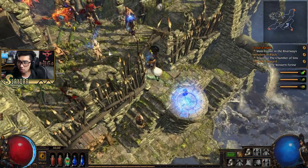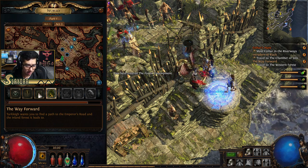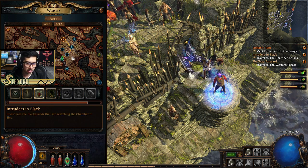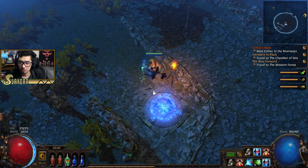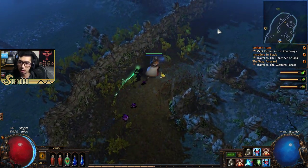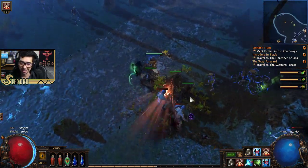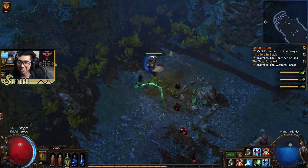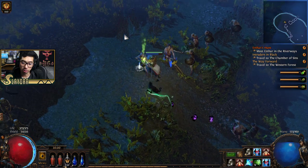Our quest is to travel to the Chamber of Sins. You can click on any of these quests and you'll see the path created for you. Since we already have the waypoint from Crossroads earlier, we'll load in over here and get there a little bit faster. On the mini-map, sometimes it will point you in the direction once you get close enough. I'm so glad we have Blink Arrow — being able to go over walls is so nice. It's like having Teleport in Diablo 2; it just feels bad without it.